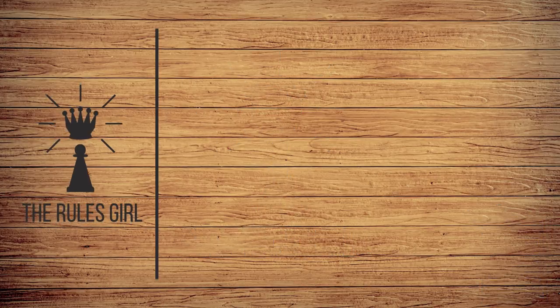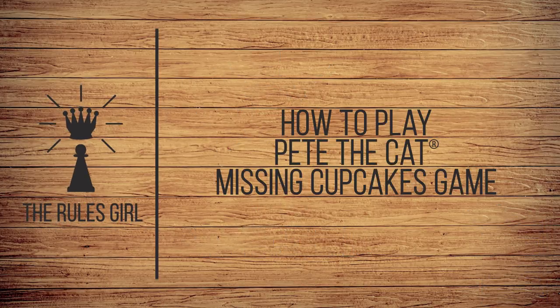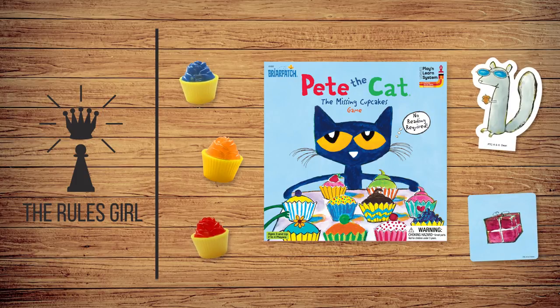I'm the Rules Girl, and this is the Pete the Cat Missing Cupcakes game. A fun, cooperative children's game for 2 to 4 players, ages 3 and up.